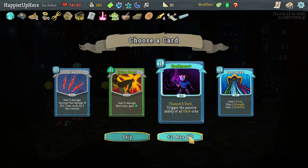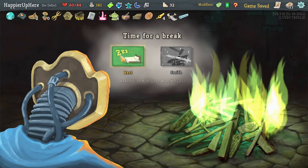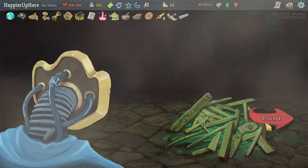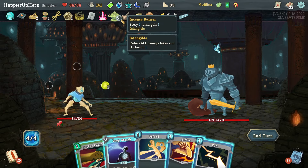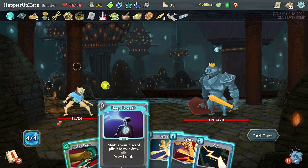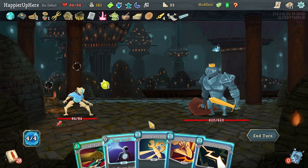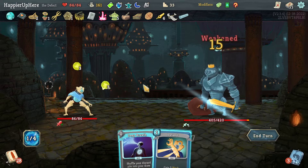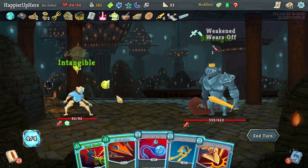And here I have to rest to get back to full HP. Champ does not attack me next turn and I'm Intangible — that's actually really nice. I can gain extra energy but I don't think I really need it — it only draws me one card. I think I'll just wait for the extra energy to show up, or I can get it back with Hologram.